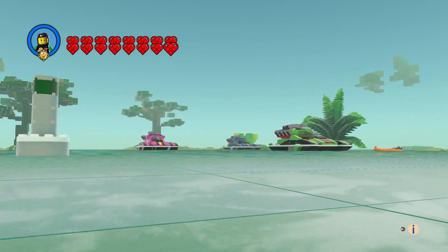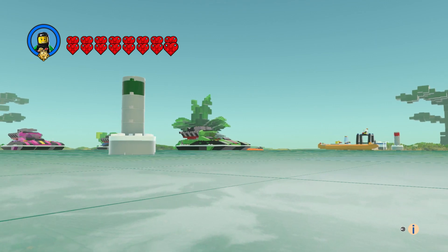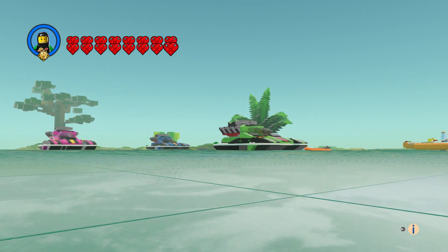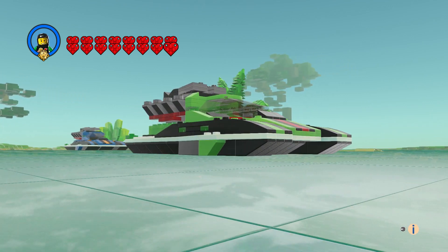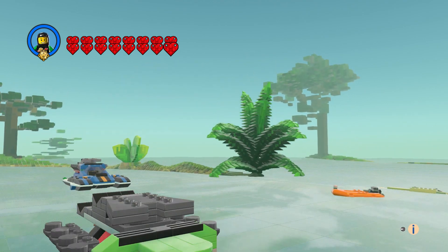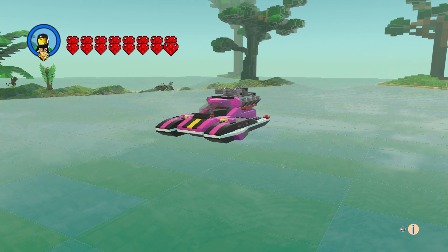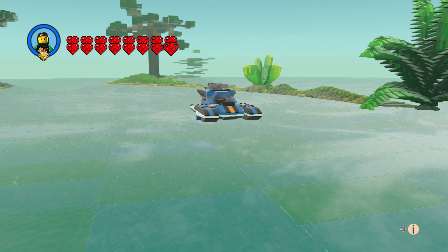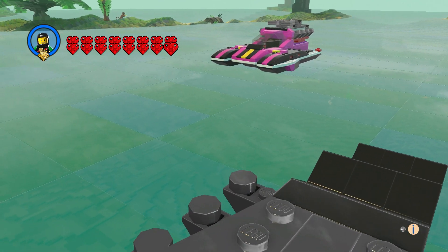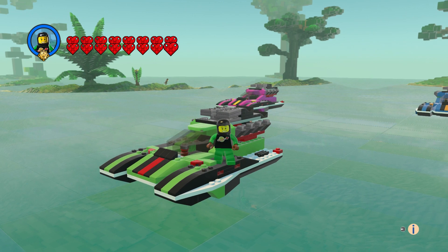It looks like he might win! You get one green one and one red one. The buoys look pretty good. Here's a far view of both — they're the same thing just a different color. That is the Race Boat from LEGO City. Leave a comment, hit the like button, and subscribe.